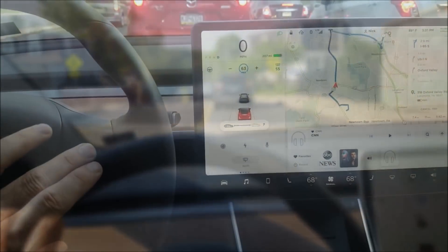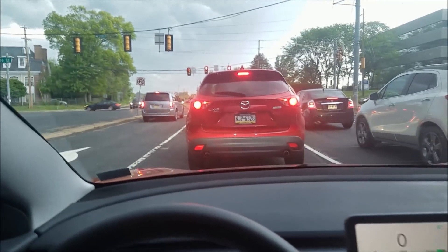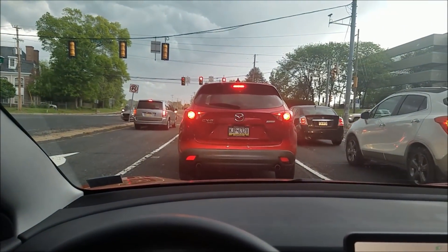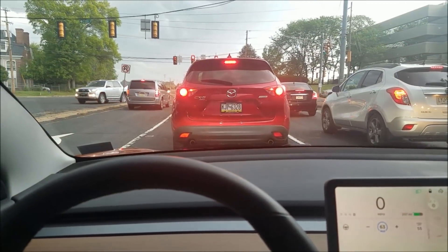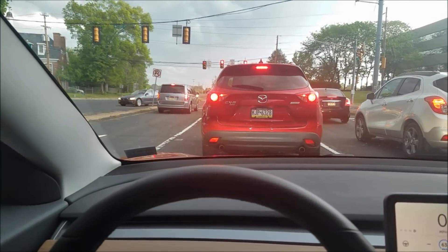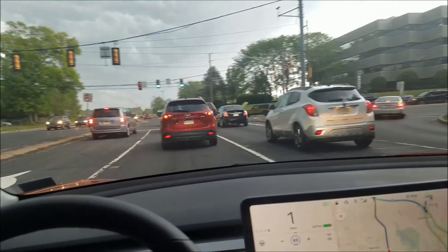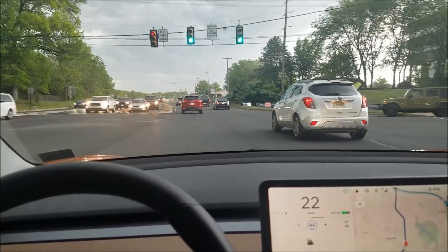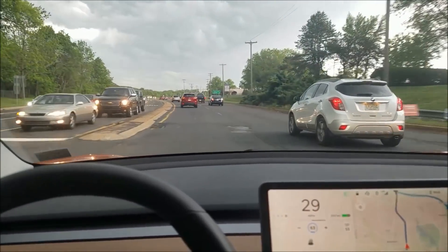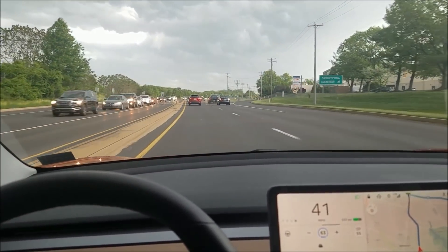That's the lowest setting. I'm going to set my traveling distance to seven. We're at a red light — we'll see how this starts up compared to the level one setting. Just turned green. Starting up — there's a lot of room between me and the car in front.